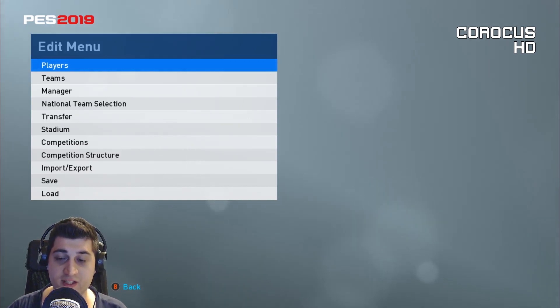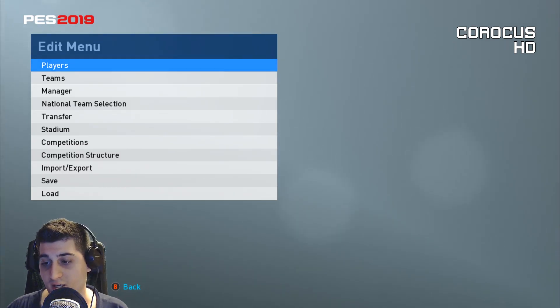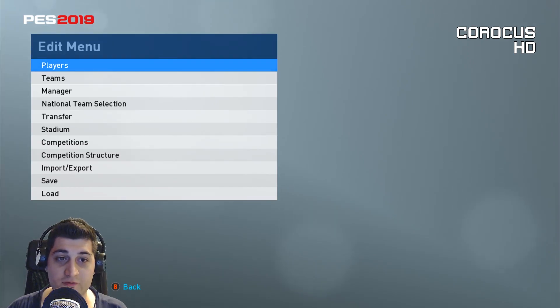Loading an option file and having everything ready is obviously the preferred choice, but I also enjoy editing myself - editing kits and things like that. I'd love to see some new features, and most of all a more detailed player creator would be fantastic. There are rumors of them moving to a new engine for PES 2020 or maybe 2021, depending on when the new console generation launches. What we have right now is pretty outdated, so we'll have to trust our talented modding community to make the best of missing teams and leagues.